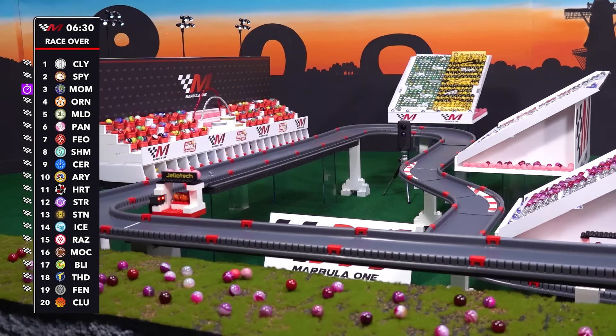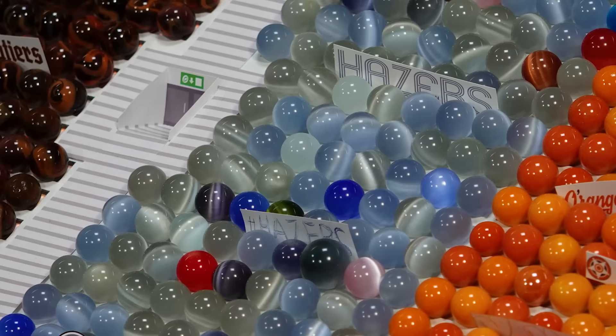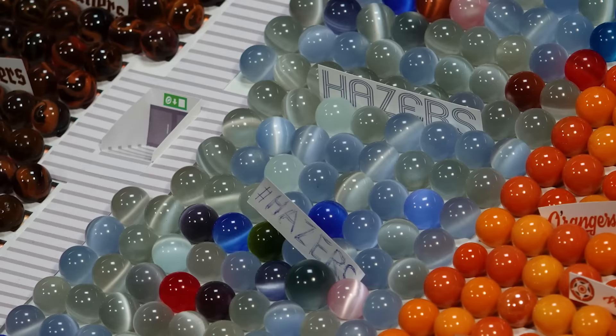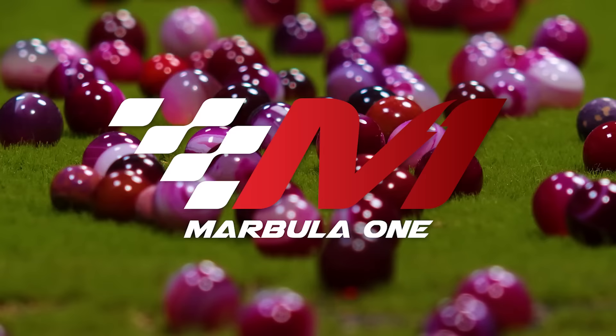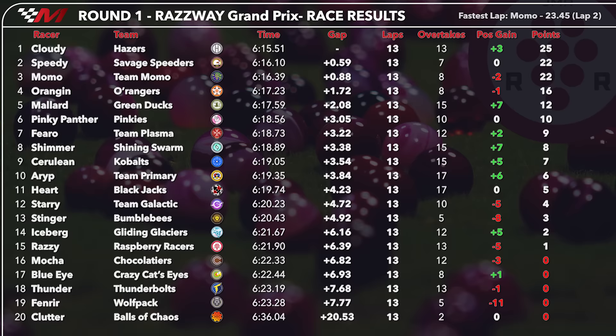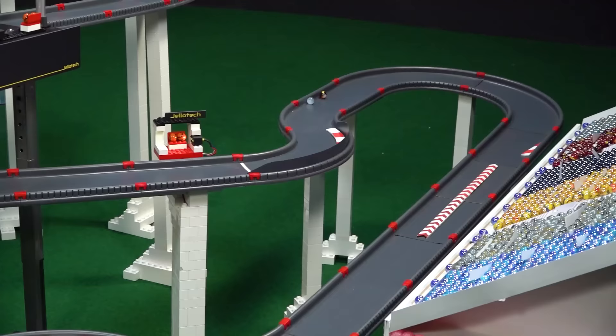Speedy gets second place, Momo holds third. Clutter suddenly remembers to finish the race. Orangin gets fourth in front of Mallard. The Hazers are thrilled! Speedy — a net gain of zero over the course of that race, but that doesn't tell the whole story. Thirteen overtakes for Cloudy, seven for Speedy, finishing just half a second behind. And that was a great closing duel that we saw.